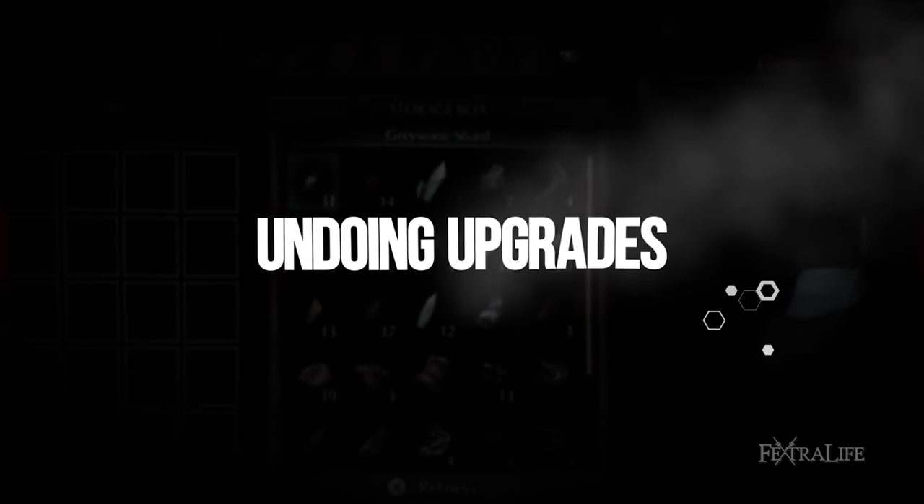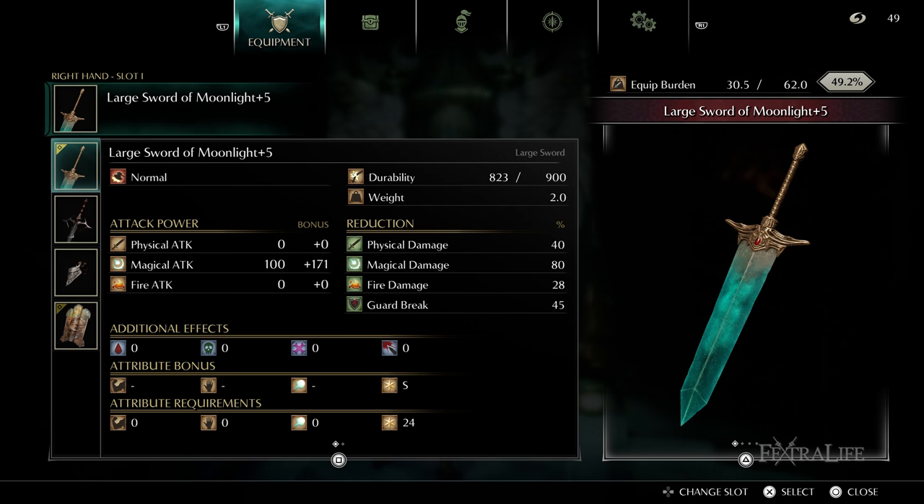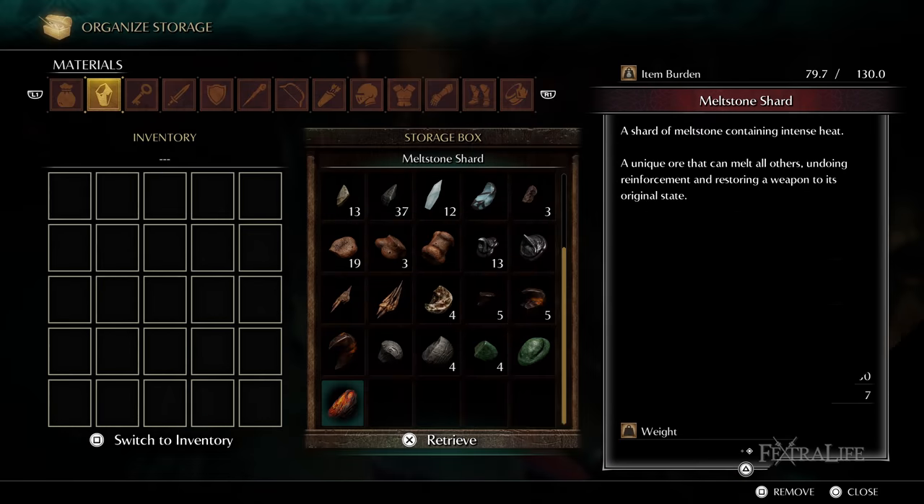Lastly, a note on undoing upgrades. Unlike the later Dark Souls titles, Demon's Souls does not allow you to change paths midway or apply a gem to alter your weapon's upgrade path. The only thing you can do is use a Meltstone to reset any weapon to its default state. However, be mindful that this will not return your ores and souls, so it's better to plan ahead and consider what you want to build before investing your resources.